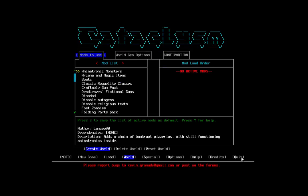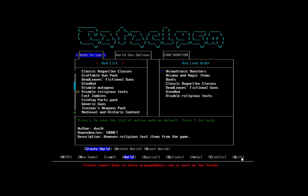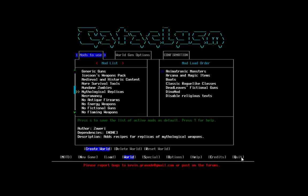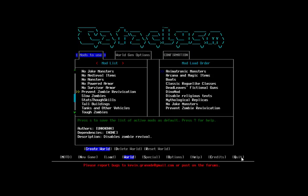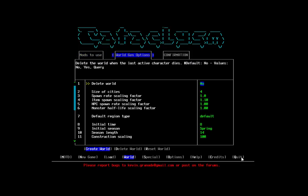Let's make another world. We'll have some different mods — animatronic monsters, why the hell not. Let's go with a magical world, roguelike classes, fictional guns, dinosaurs, mythological things. We'll get rid of the joke monsters though, and zombie revivification. Stats through skills, because that actually was alright — we were gaining skill points there. And world gen will be the same as we always do.